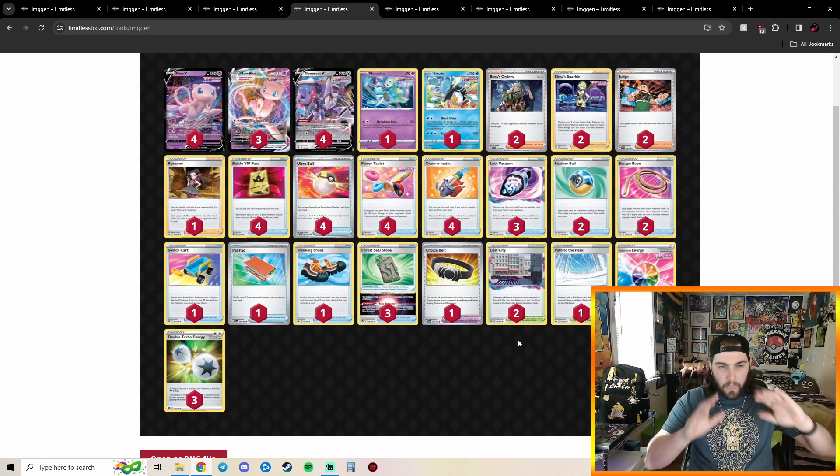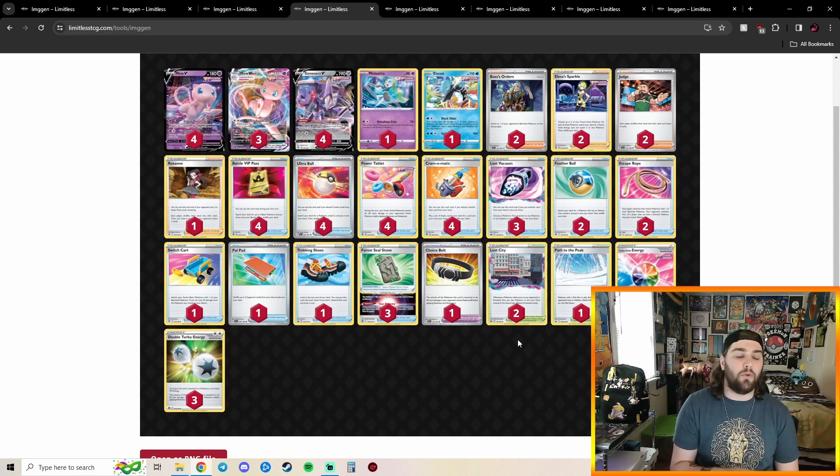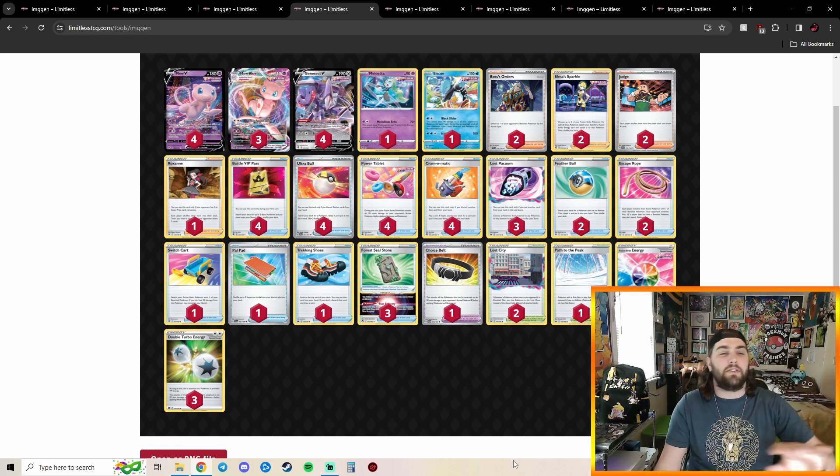Something I wish this deck played more of is Path to the Peak. I think just being able to remove your own paths and then re-path your opponent — like, Judge Path, Lost Vacuum, remove your own path, draw a bunch of cards, play Path, hit Judge, and then attack — feels so good in Mew. I'm so used to seeing two or three copies in Mew VMAX, so seeing one copy kind of threw me off guard. But very nicely done. Mew VMAX is here until April when it rotates, so we're just going to have to deal with it.